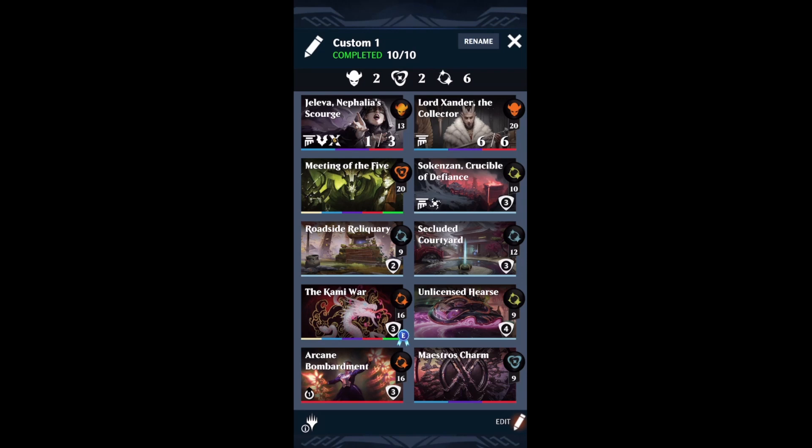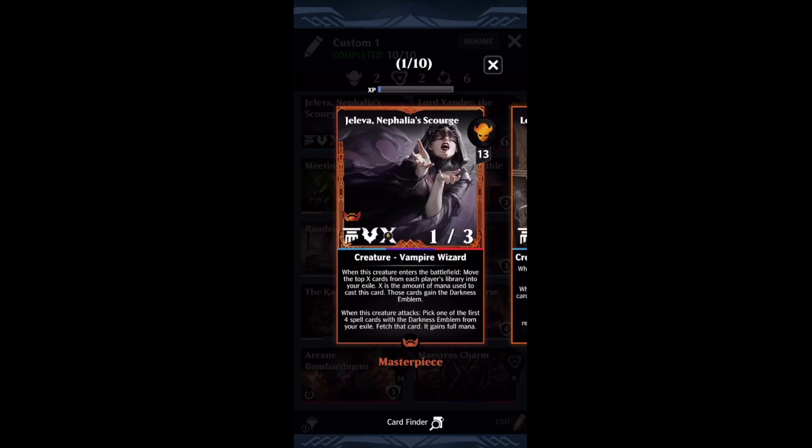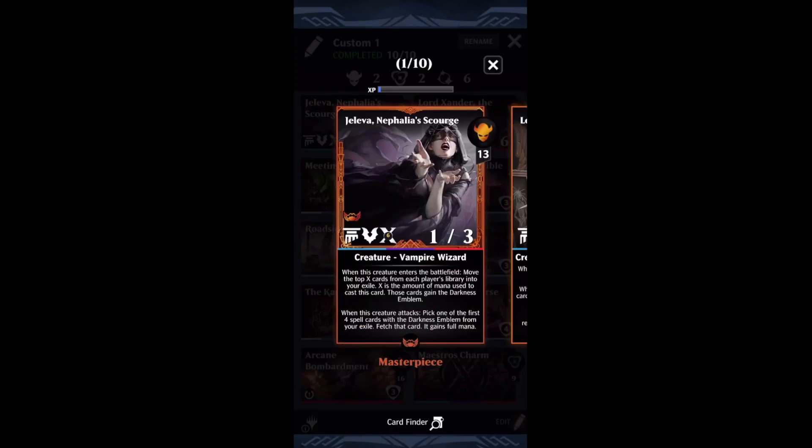The deck I'm running here is a super streamlined deck. I tried a few different builds as soon as I picked up Jaleva, and it didn't take much testing to see why people like this card. It does have a few weaknesses though: you need Meeting of the Five if you want Jaleva to shine in Standard right now, and if you don't have Unlicensed Hearse you're going to like Jaleva even less. If you really want the most out of this card, you need more from its set — but if you do, you'll find this is one of the most powerful things in Standard right now.